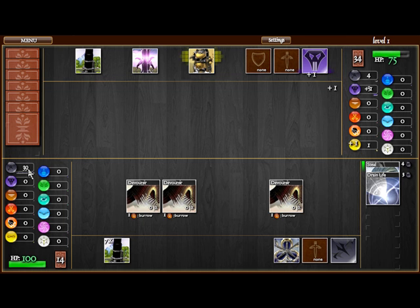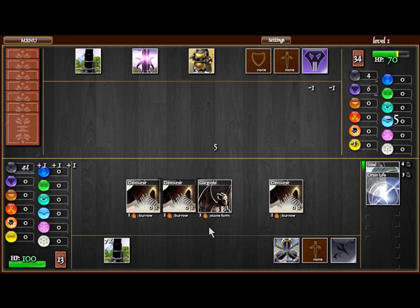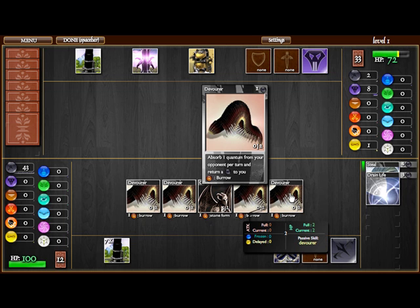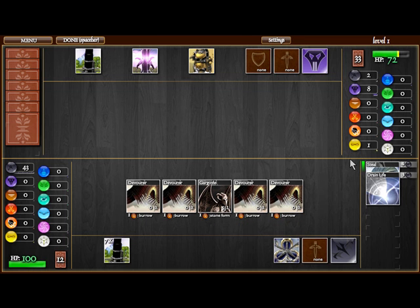Now that we're on our Quanta gathering spree and playing more monsters as we get going, I'll be able to Drain Life him pretty much to death. Almost all my Darkness creatures can combine with Earth to some random effect. Devourers can Burrow so they can't be touched, and Gargoyles can Stoneform, like I said before. It's a nice synergy, but not something I'm willing to make a deck for.